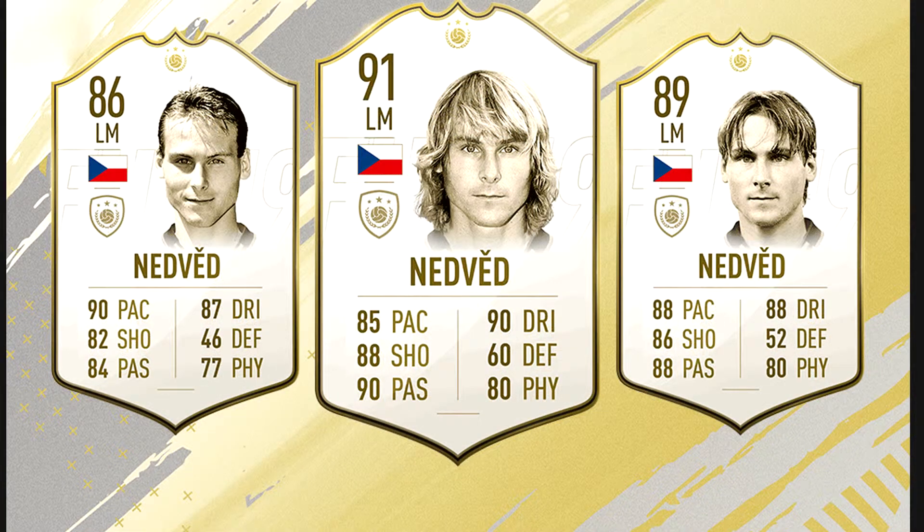Czech Republic legend and former Juventus star left mid Pavel Nedved is the next icon in line. All three cards — 86, 89, and 91 rated — look dope. I think this is one of the most desired cards in FIFA 19. Look at all the stats: the pace, the shooting, the passing, the dribbling all look insane for the left mid position. I think most people will be inclined to have him in their club.